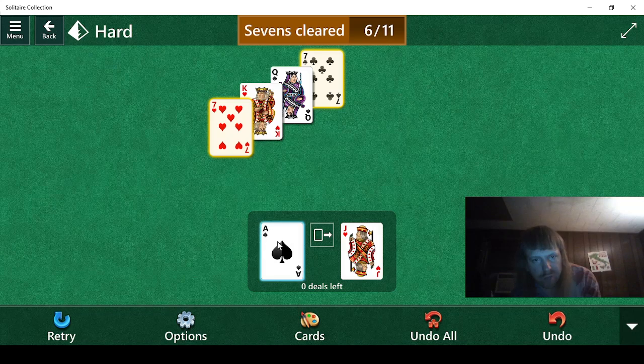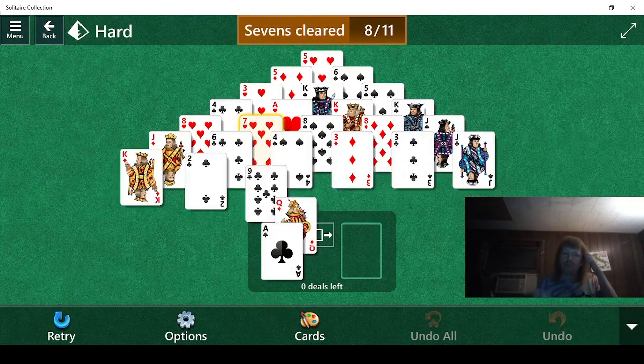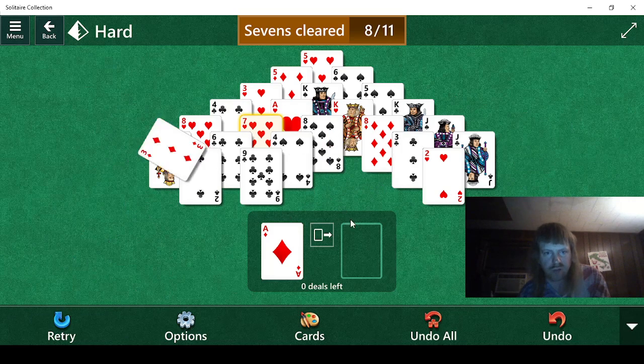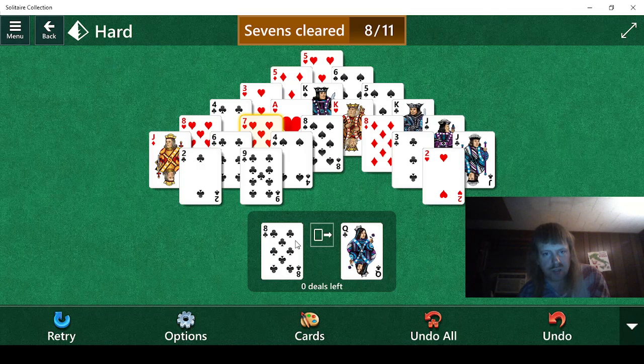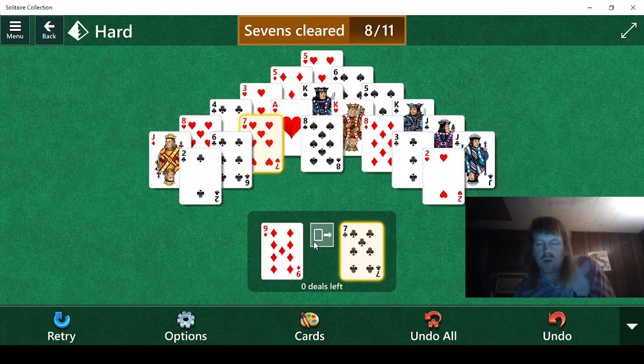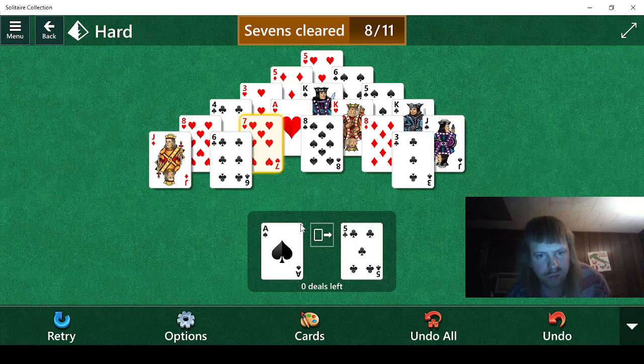We can go through one more time, and that should be enough. It looks fine. We need 3 more. So we do this, we do this, we do this. We kind of need a jack but I'm not seeing one. This is really weird. Well, we can do this. There's all the 7s — good to know. It looks like we do this, and then we do this. Those could have been done in any sequence, probably.